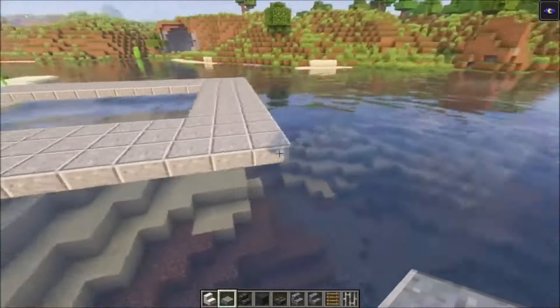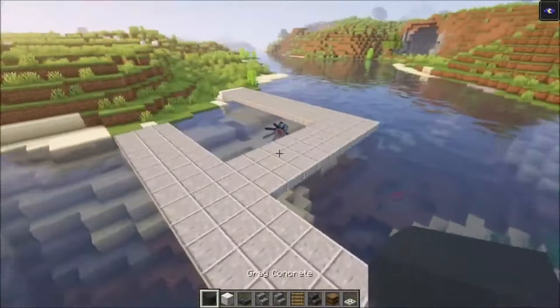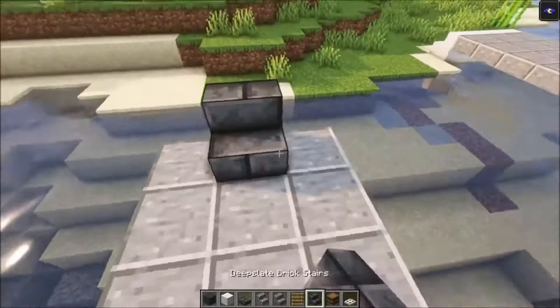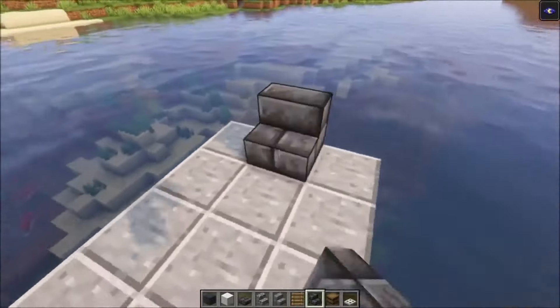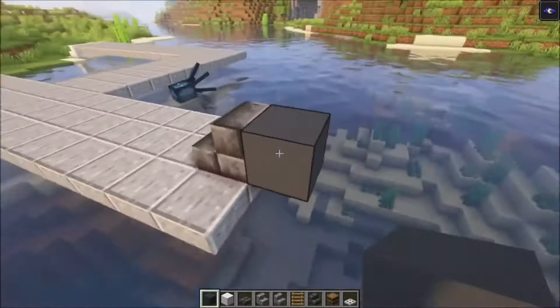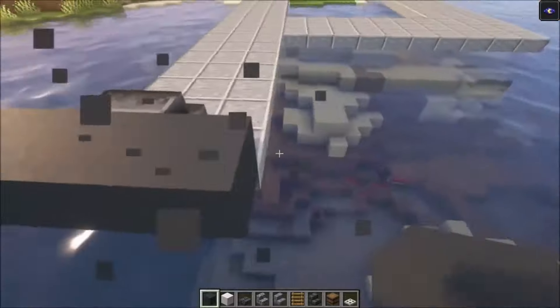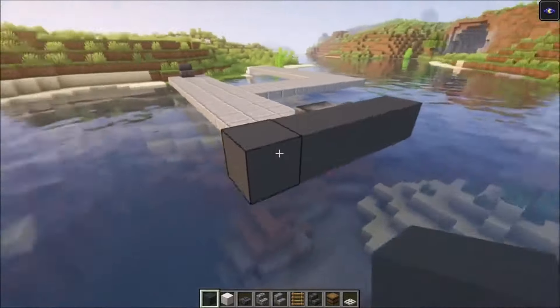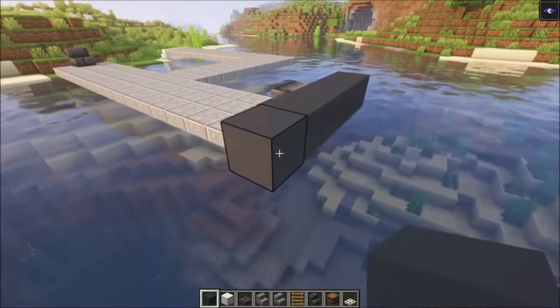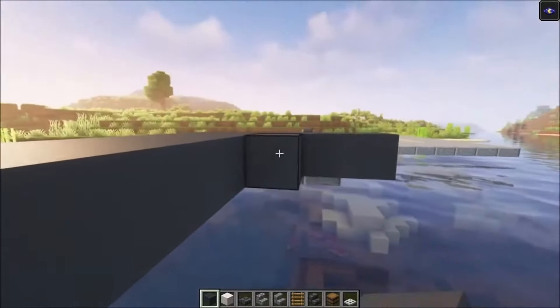The next thing we're going to do is build two houses on each side. Start with a stair like this, then make a five by six platform: two, three, four, and then one more on this side, then go out six blocks — 1, 2, 3, 4, 5, 6 — and simply fill this all in.